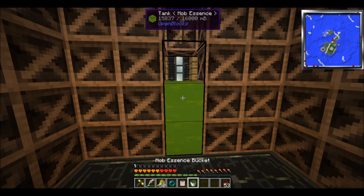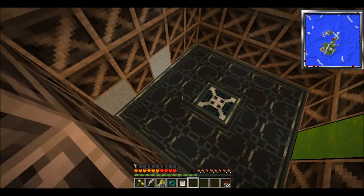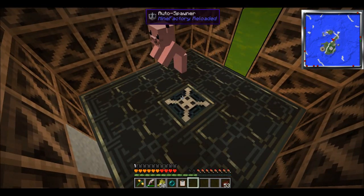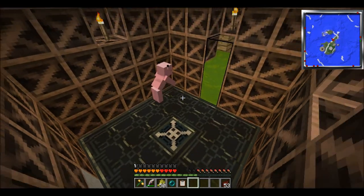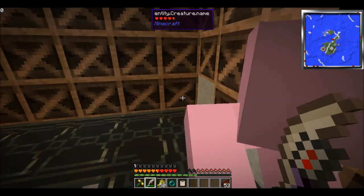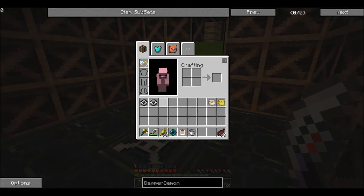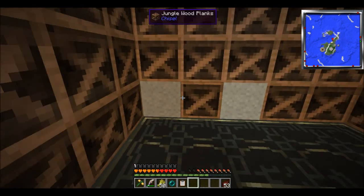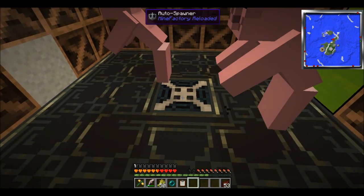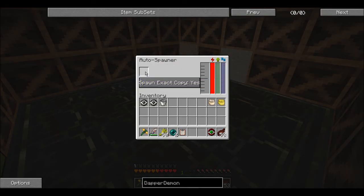So let me just grab a bucket of mob essence here. Dump that in there and let him spawn. And the great thing about crossbreeding these guys is sometimes you'll get really rare drops out of it. Most of the time it just drops one or both of the things its parents drop, but sometimes you'll get things like blaze rods or ghast tears. Which I've gotten a couple times, but forgot to... oh, these guys don't even drop anything. That's embarrassing. Let me try that again real quick. Sometimes you get blaze rods and ghast tears and things that are really awesome - that would mean I wouldn't have to go in the Nether anymore. Okay, that guy drops an enderpearl. That's not too interesting.